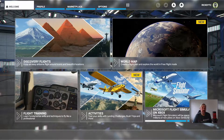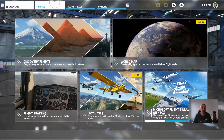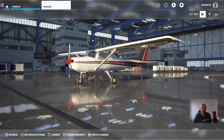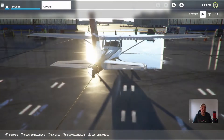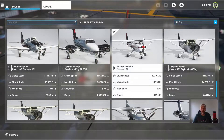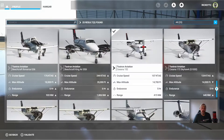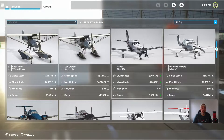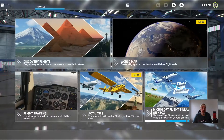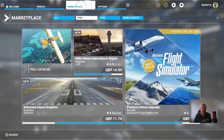So now we've loaded into the home screen on Xbox. I'm going to go to profile first, then go to hangar and change aircraft to see if I can find my Eurofighter. It's not actually in the hangar, so I'm going to go back to home and go to the marketplace.